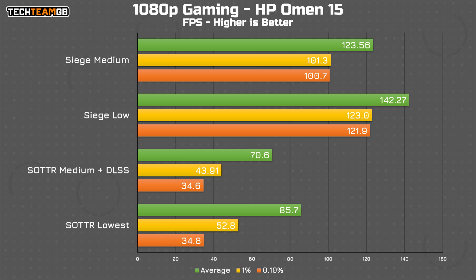Although, let's face it, this isn't exactly a pro esports machine, so you certainly wouldn't be wrong for trading a few FPS for some more visual quality. Shadow of the Tomb Raider is a game where you really can't get a competitive advantage, at least in the conventional esports sense, so trading 86 FPS for 70 but with much better visual quality feels like a worthy trade-off.